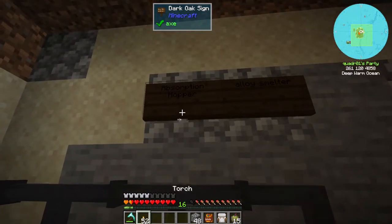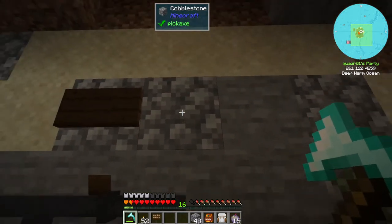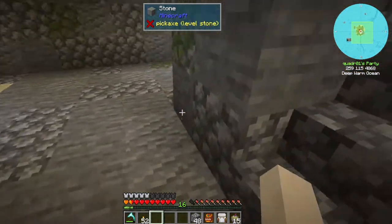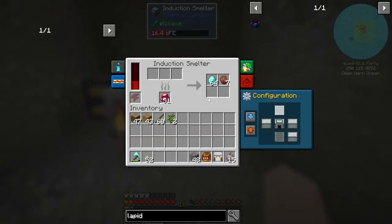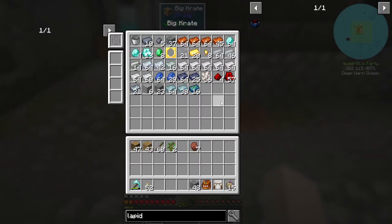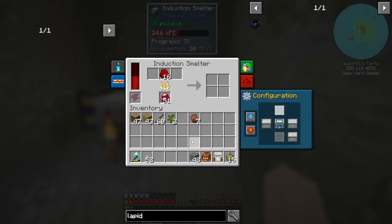We got our absorption hopper made, and the induction smelter — even though I called it an alloy smelter, it's the induction smelter. So let's go see how many diamonds we have sitting back here waiting for us — and that's only part of what we have. 64 diamonds and some rich slag. Nice — you should put some of this redstone in there too, because that's pretty important. 64 redstone clusters is a huge amount of dust I don't have to sieve.